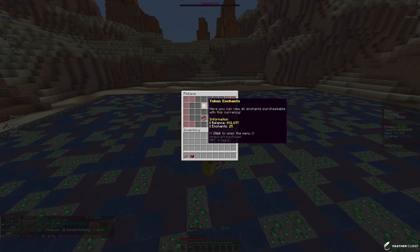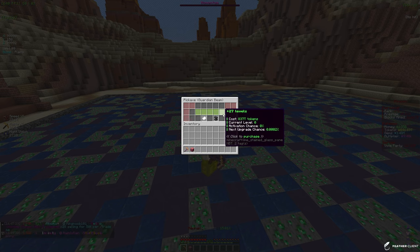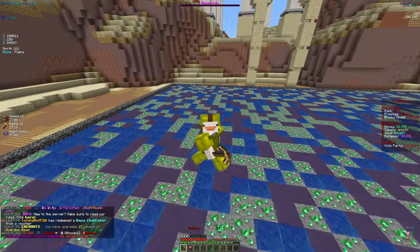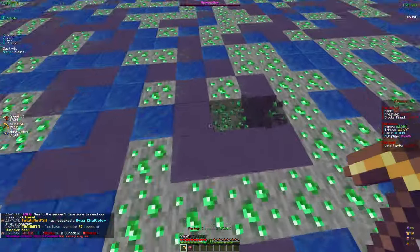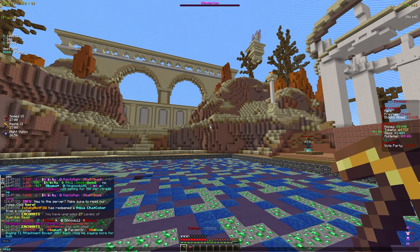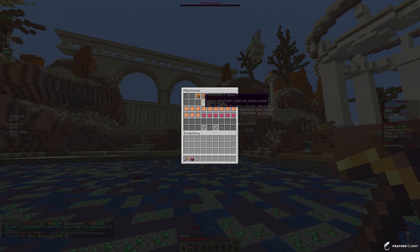The enchant I am going to be upgrading is the Guardian Beam enchant. Basically what this does is it has the ability to summon guardian beams onto your mine, so it is a pretty good enchant and it does give tokens. The first level is five trillion and we can only afford 27 levels right now, but that's 27 out of 100 levels. Boom — that is 800 trillion tokens down the drain.